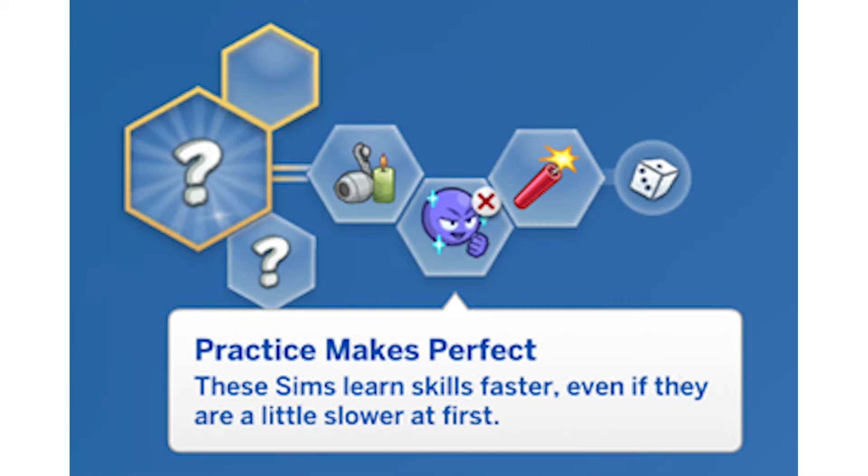The new Practice Makes Perfect trait seems to be unlocked per reports. Some people said they just saw it. I tested that and didn't, but I randomized the traits on a sim I created and it did show up. I've also heard it comes up if you age up a sim and use the randomizer when choosing traits. So the new trait is Practice Makes Perfect.